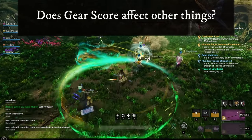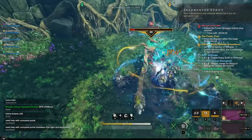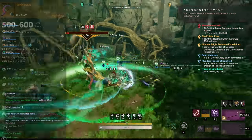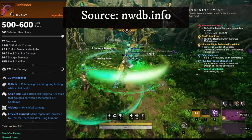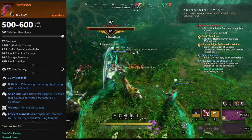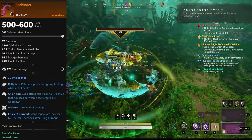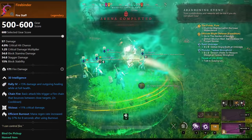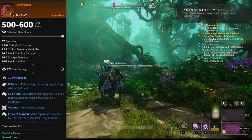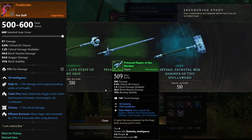Now, does gear score affect anything else? I talked earlier about how luck typically influences item rarity, but there is actually a way gear score can affect that too. Certain drops, especially from dungeons and expeditions, have an epic and a legendary version. For example, let's look at the Firebinder — from nwdb.info — this is the legendary version of a Fire Staff that can drop in Gardens of Genesis. I've gotten the Firebinder multiple times on multiple accounts and it was always epic, always purple. Why? Because the gear score of my item was still too low to get the legendary version. This item will drop as a purple below a certain gear score, and as a legendary above a certain gear score. This is the case for basically all dungeon loot.